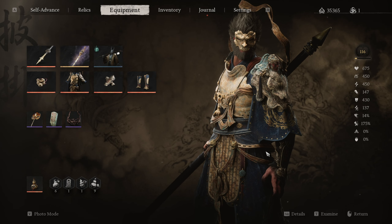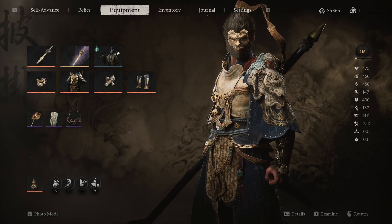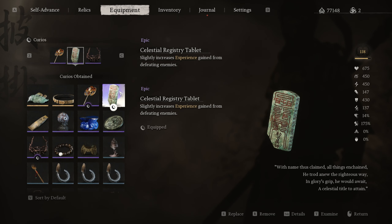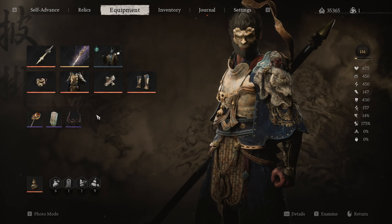If you want to make this the absolute most effective, there are some items I recommend. The first I'm recommending is the Gold Flora Hairpin, which will slightly increase your will gain from defeating enemies. Then I recommend using the Celestial Registry Tablet, which slightly increases the experience gained from defeating enemies. You're also going to want to use the Daoist Basket of Fire and Water, which moderately increases attack for all burn-inflicting and chill-inflicting transformations. The chill-inflicting part is the most important because of the transformation we're going to use.